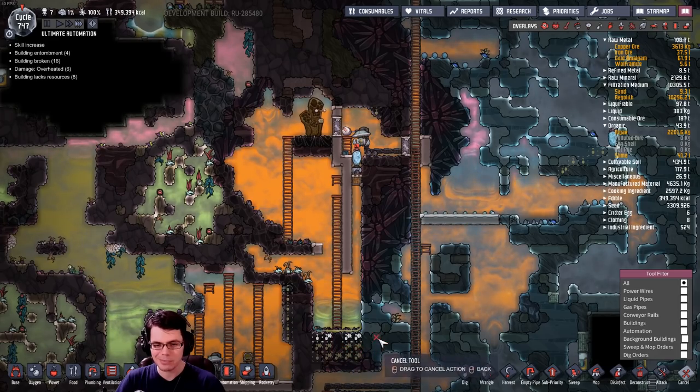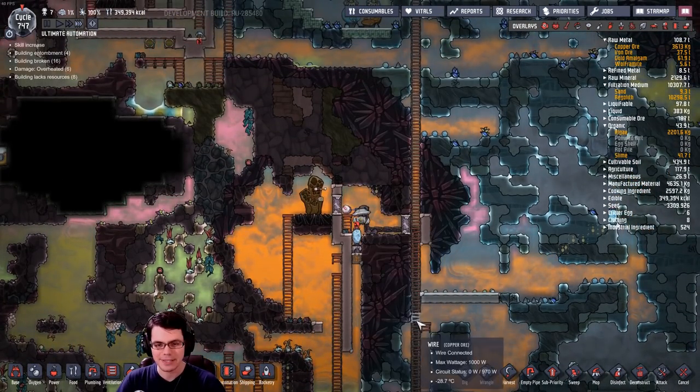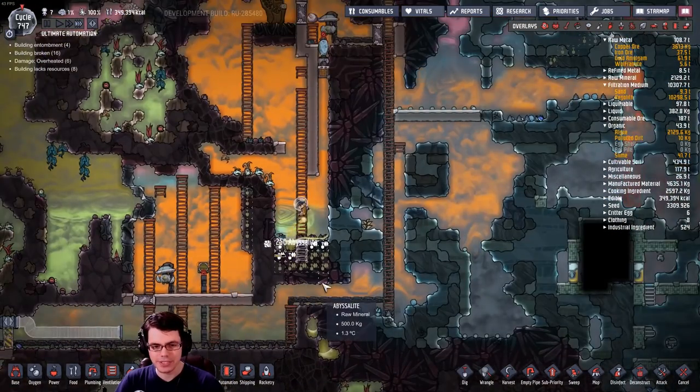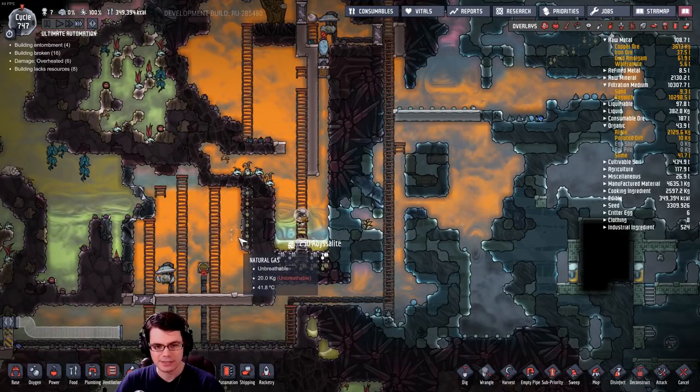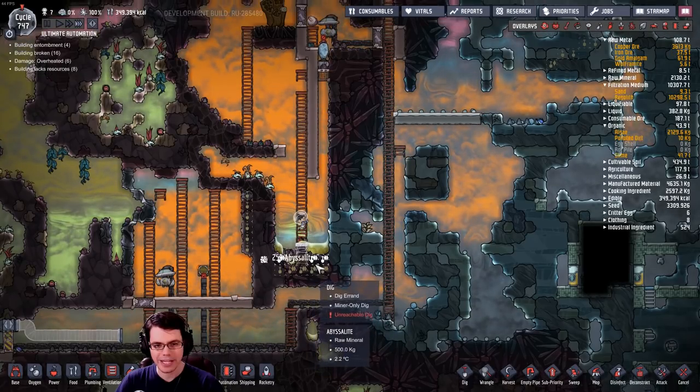The big thing will be running liquid down to the thermal nullifier and making that work as well. I can use that to pump some of that hydrogen down there for whatever I don't need to use for power. I've also been messing around with the natural gas geyser down here with another Weezwort to see what that'll do. There are some interesting things going on, though nothing too amazing, so that is where we start our journey today.